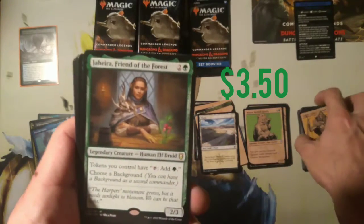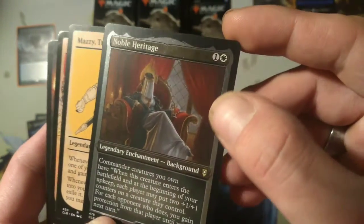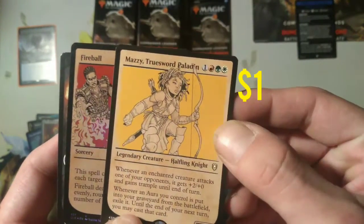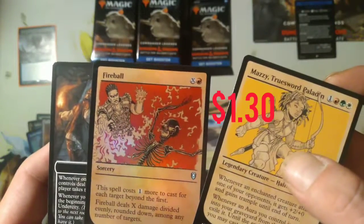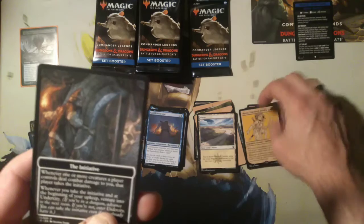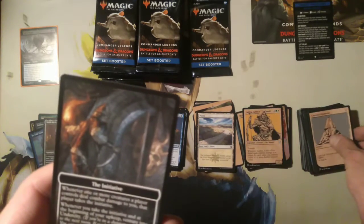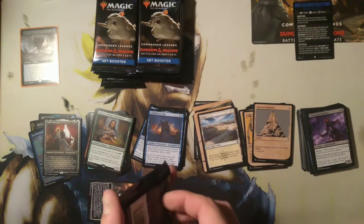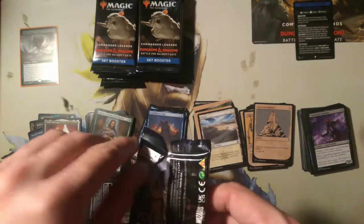All right, Jahira Friend of the Forest — that's a good one. Candle Keep Sage background, Noble Heritage — another background. Mazzy Truesword Paladin — nice. And a fireball — I haven't seen Fireball in a long while. All right, the initiative and the undercity — it's the one thing I'm disappointed about in this one. I like that they had the adventuring stuff into the dungeons. I was disappointed they only had three in the first set, now they only had one — I was hoping they had quite a few more than that.